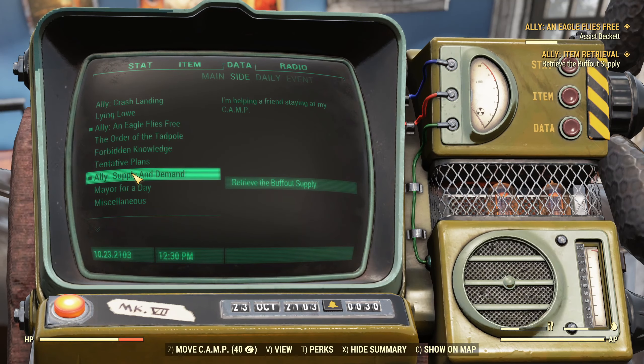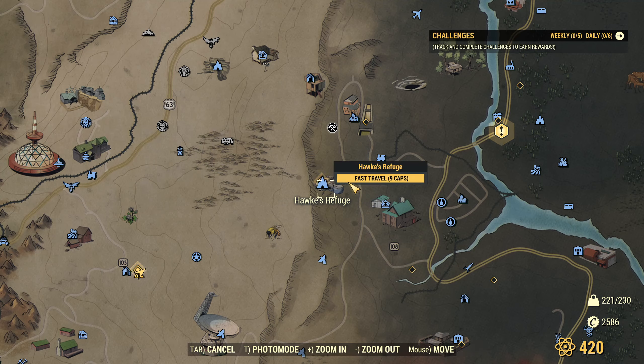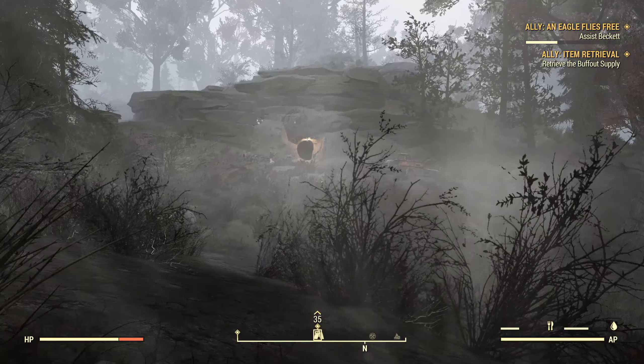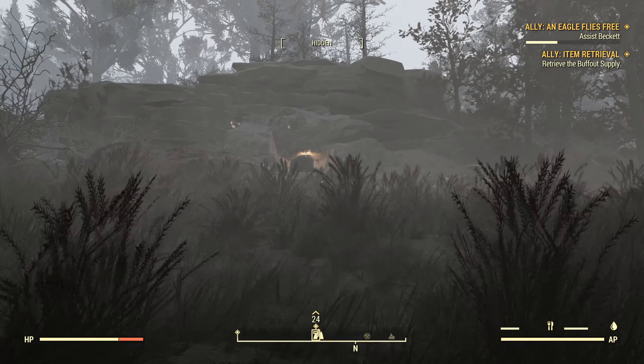In this case, we're going after the supply of Buff-Out that belongs to the Blood Eagles, so let's take a look at the quest. Supply and demand - takes us to Hawk's Refuge. Okay, we'll head there now.